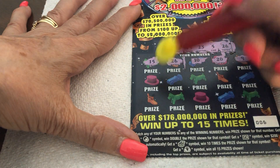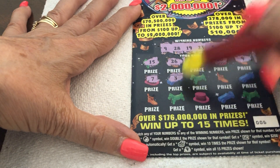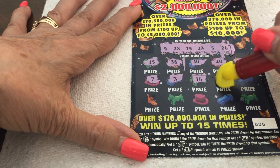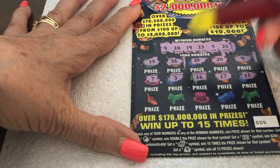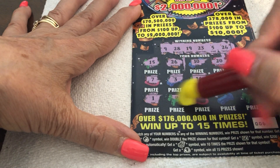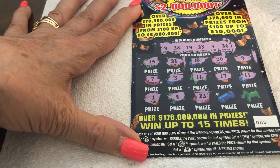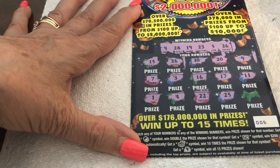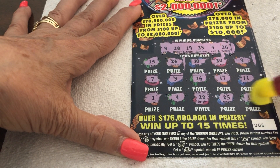Alright, woohoo! Let's do the hat. 7 — no. 3 — no. 16 — no. 17 — no. Chicken legs, 11. Baby 1 — no. 4 — close, no match. 22 — we have a 23. 23! 25 — no. And a lucky 13.